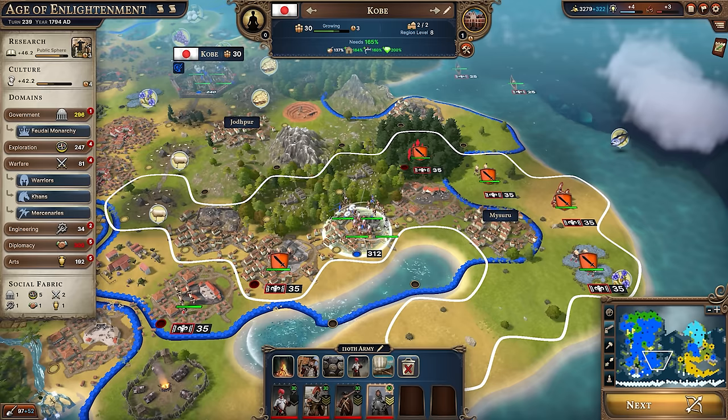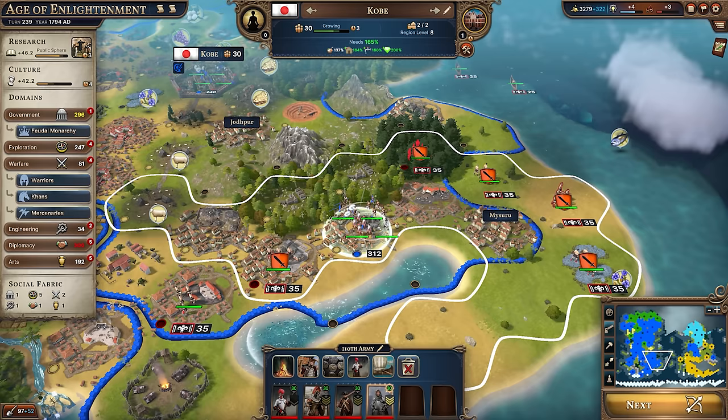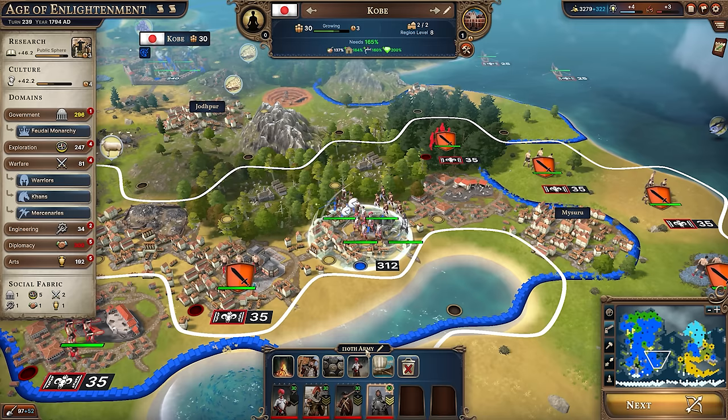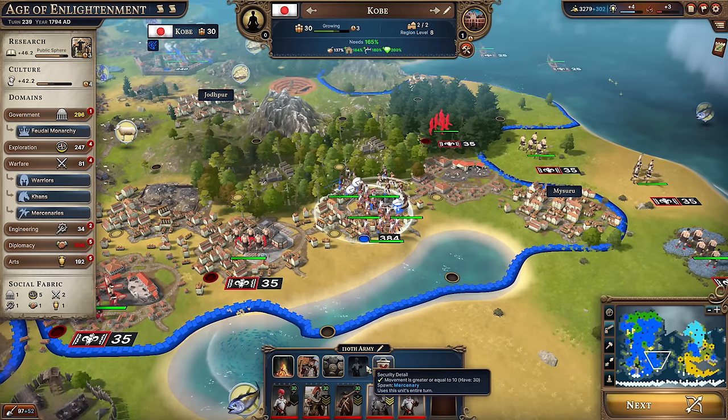There's plenty more that I haven't discussed — for example, the leader unit that provides a buff to its entire army using its unique tactics stats, and this one is particularly strong thanks to picking the Mercenaries national spirit, able to use a leader to spawn more mercenary units. That's just one example of the kind of depth I obviously can't cover in a 20-minute video, but I hope this video has given you a broad-based introduction across the many different areas of Millennia and put you on the right step for victory. Thank you for joining me, and I'll see you wonderful people next time.